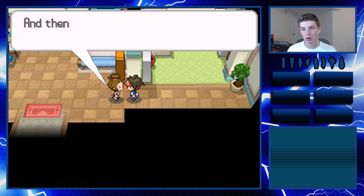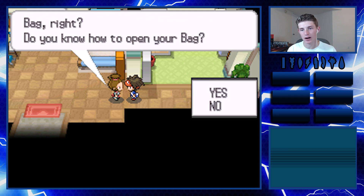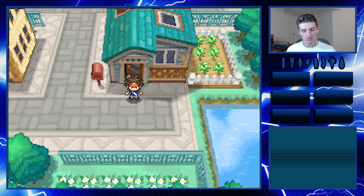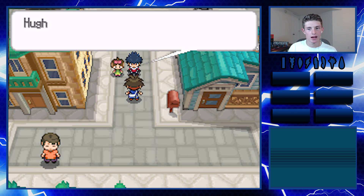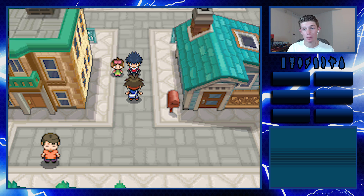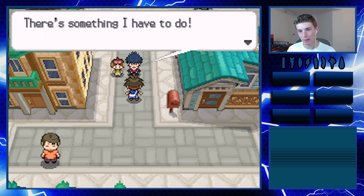A girl named Bianca has come to meet you - she's Professor Juniper's assistant. Simply look for a big green hat. You'll get a Pokedex and a Pokemon will be your partner. It's just oh - it's so many tutorials. It's good for new players but there are so many returning players, and it just goes on and on.